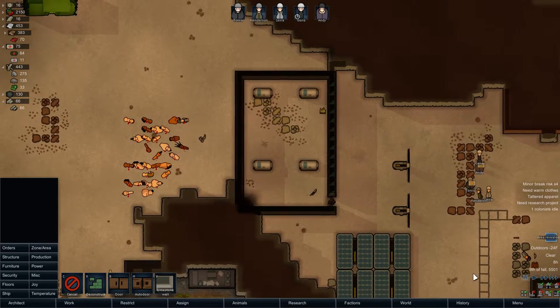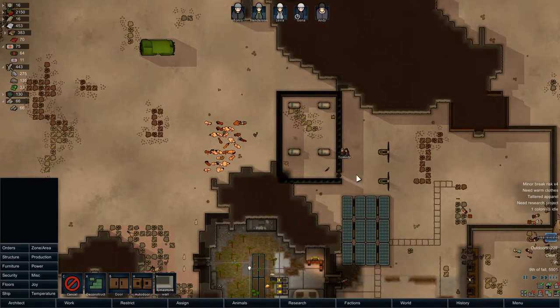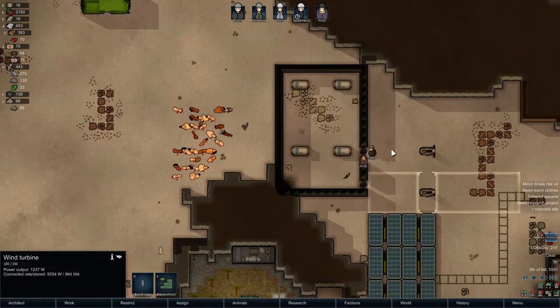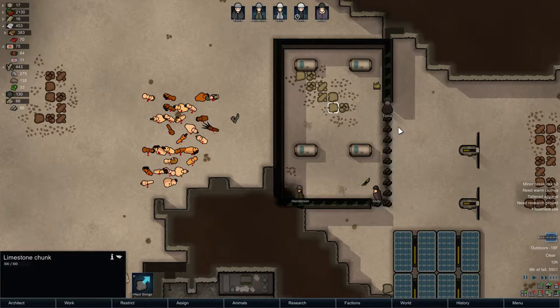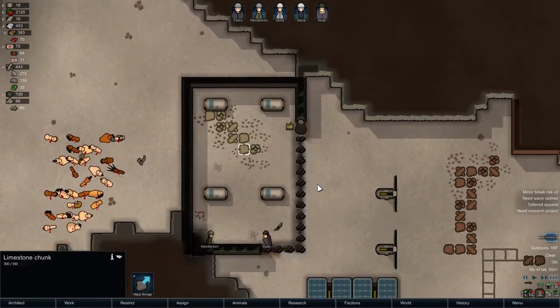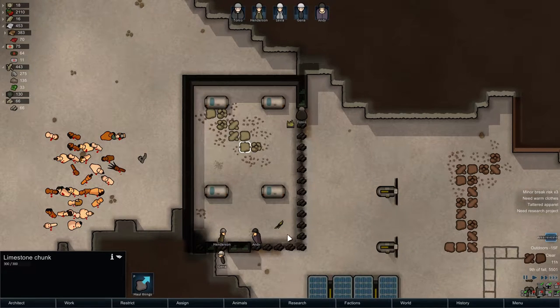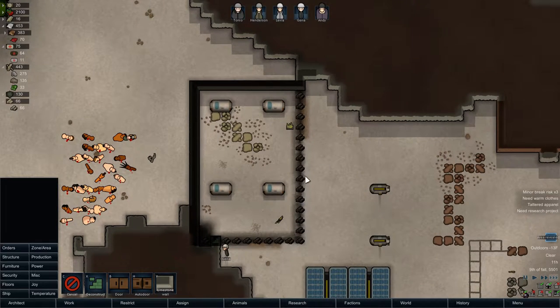I'm going to deconstruct this entire section of wall, because we don't really need a whole room here. If anything, we might as well give ourselves a little bit of space. I'll just deconstruct this, and this will make it so that once we open this up, they'll have no means of defense - otherwise they'd probably just stand there and try hitting us.